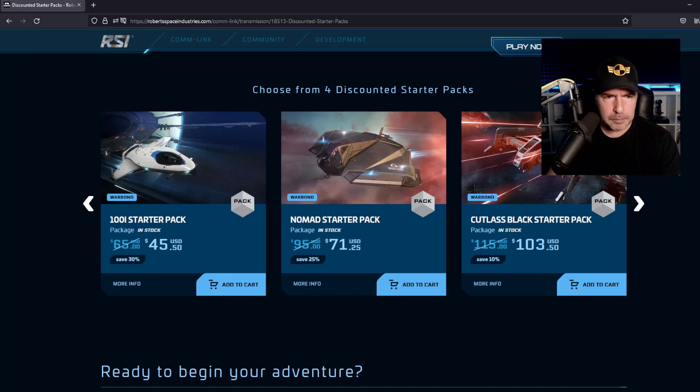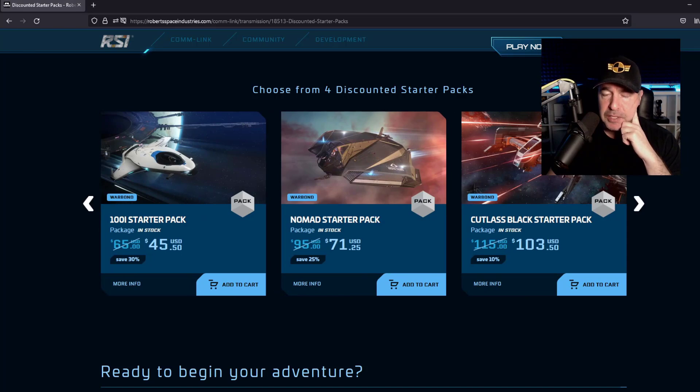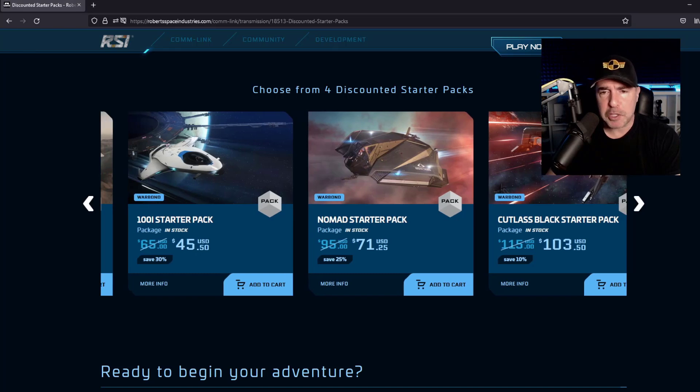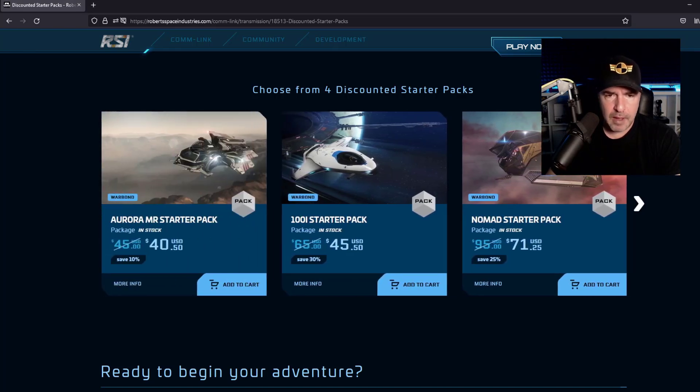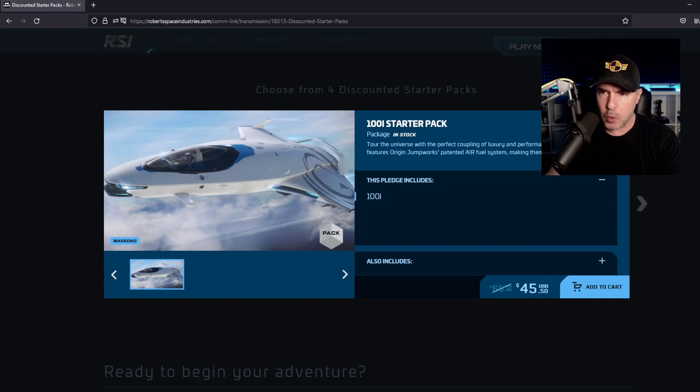I'm curious whether this includes Squadron 42. Let me check. The Cutlass Black is really a staple of almost everyone's hangar — it's a go-to, do-everything ship. The Nomad is a great starter ship; you'll be using it for the first month or two of gameplay. I'm curious whether this package includes Squadron 42, which is the single-player game of Star Citizen — because if so, this is quite the deal.